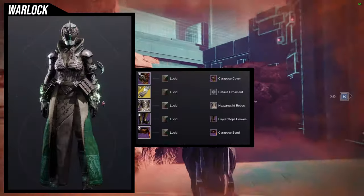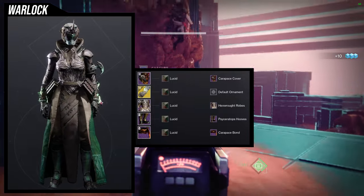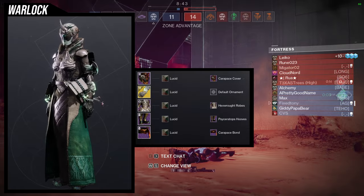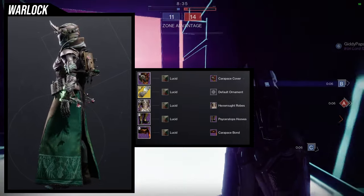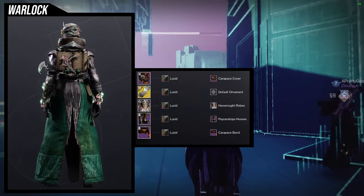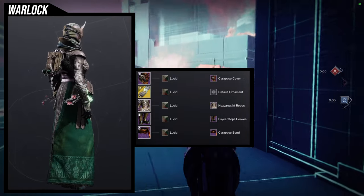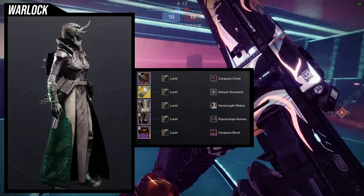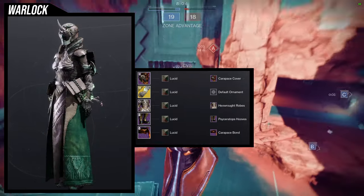Starting with the first set: we're combining the Hex Rot Robes and the Ciceratops Hooves with the Necrotic Grips, using the Lucid shader. This one feels very nature-y and buggy. I never thought I'd use the Ciceratops Hooves, but they look really good here — there are a lot of horns on the helmet and bond. The Hex Rot Robes fit great because of the bug theme, and Necrotic Grips just looks really cool in general. I'm really excited for this set.